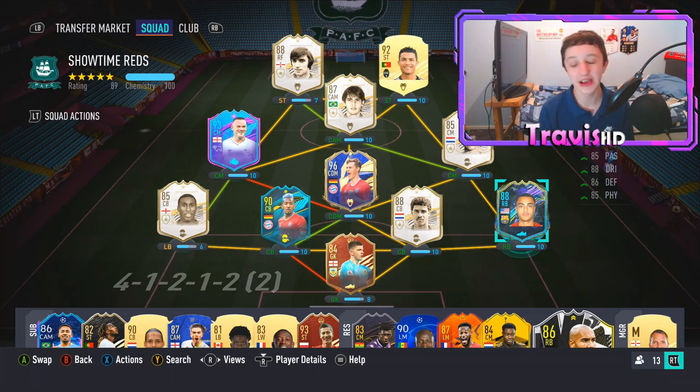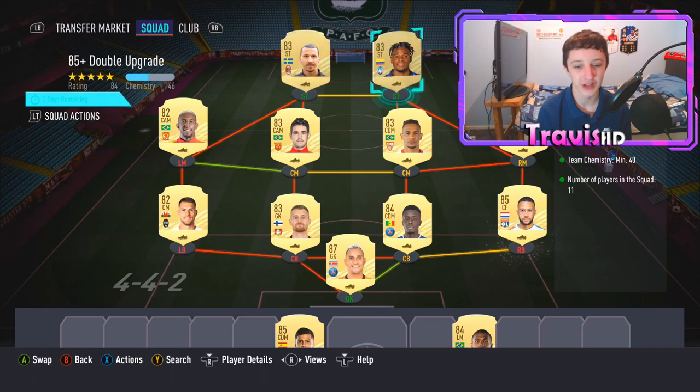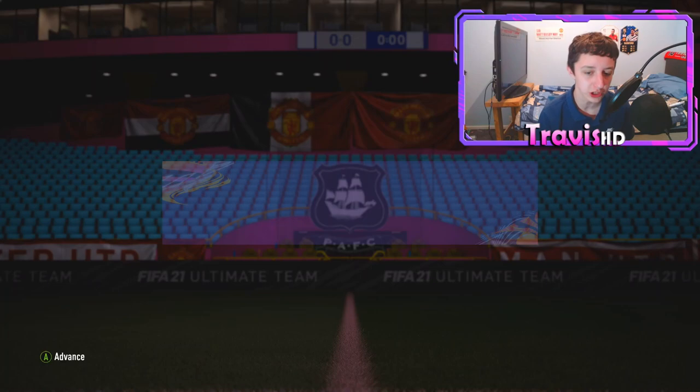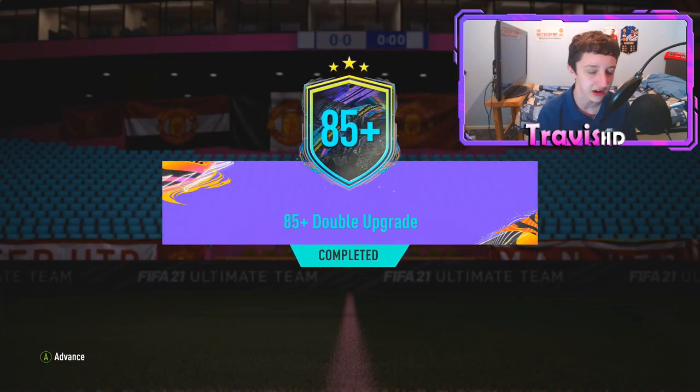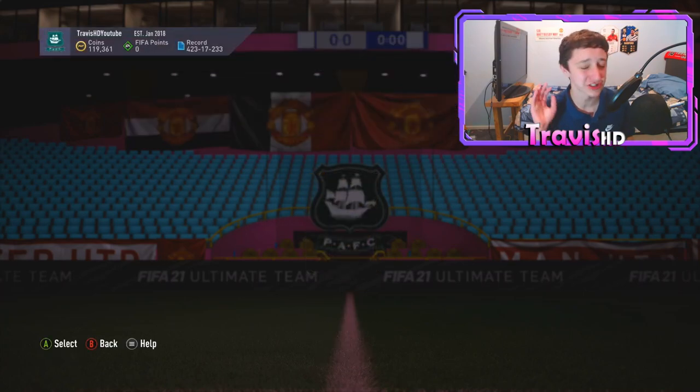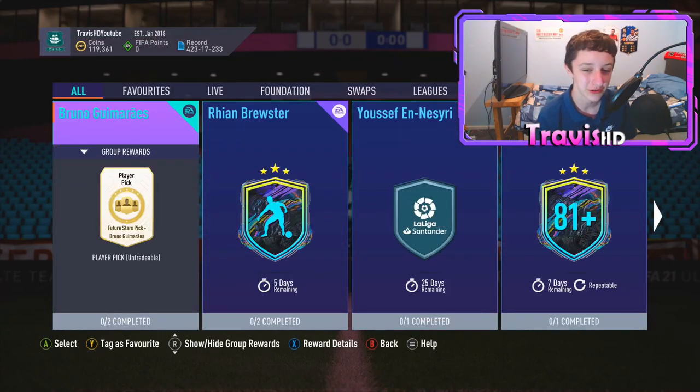We'll move on to the 85 double pack. I'm buzzing with that Dest, if you couldn't tell. Let me know how the player picks treated you. The squad is done for the 85 double. I could get a Parejo or something similar - let's trade this in. All of these players were from the player pick, so I recommend doing either the 82-to-88s or just the player picks.